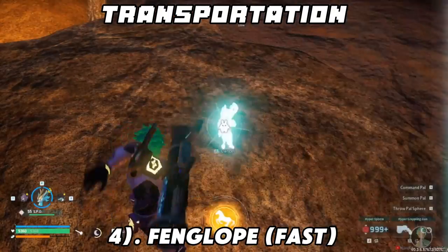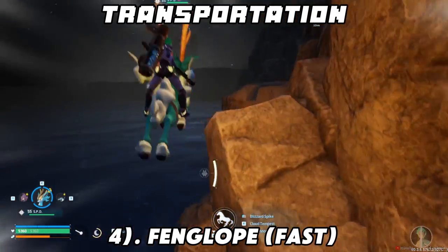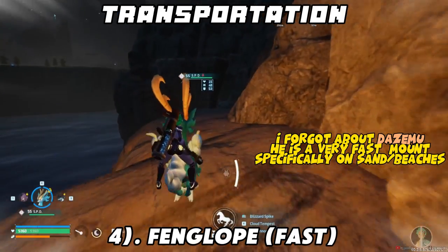Number four is Fanglope — or Fanglope as I like to call him — he is relatively fast, probably the fastest ground mount. People have said Necromeuses, but I've had negative performances with him. So yeah, Fanglope is pretty darn fast.